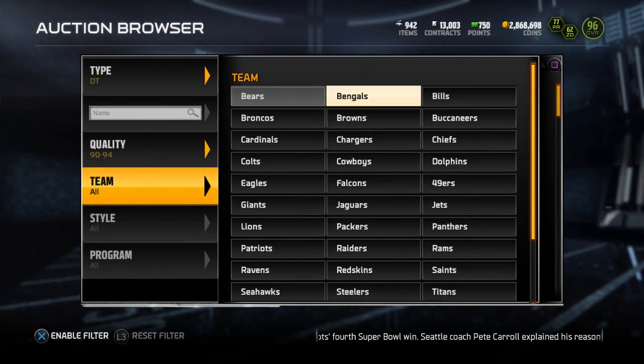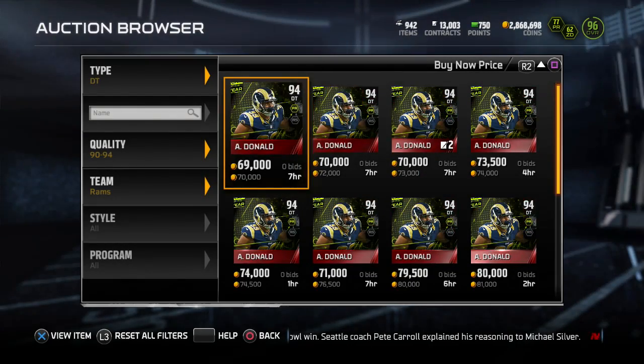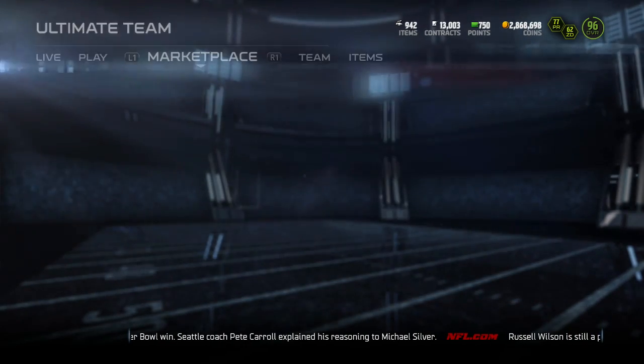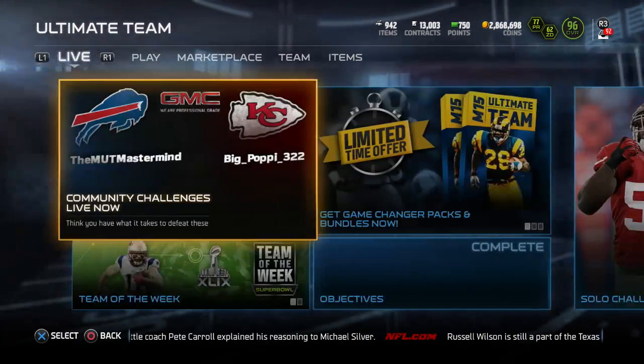Let's see what we could sell the old one for and check the coin loss. The Team of the Year Donald was 265k, this one's at about 70k, so I'm going to lose about 200k making that upgrade — but it's definitely an upgrade I'm going to make.